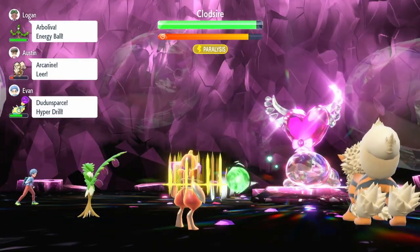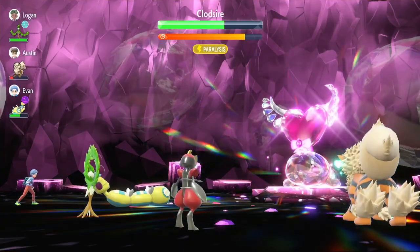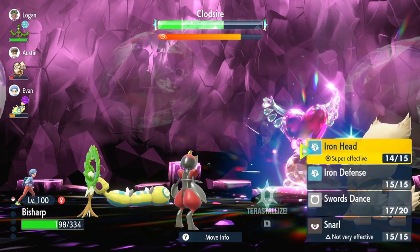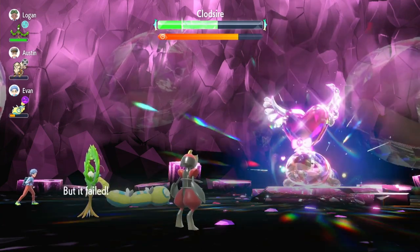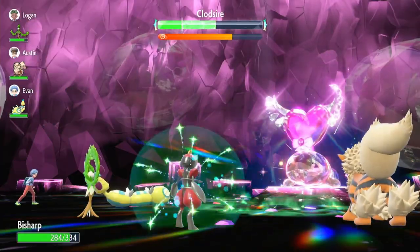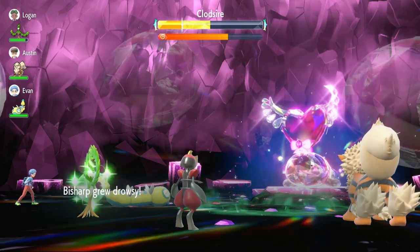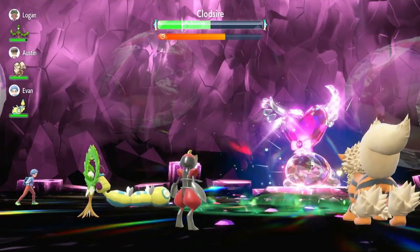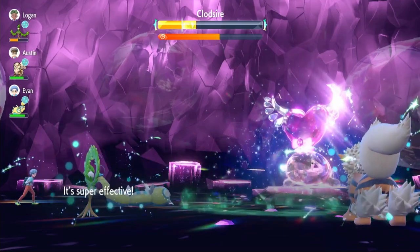We use Swords Dance again and we fall asleep — time to heal up. We use Swords Dance again wanting to be at plus four before attacking. We use Iron Head doing a lot of damage, the shield goes up after one attack. It uses Yawn three times back-to-back, two of them fail. We heal up to get rid of sleep. Arboliva finally gets its Seed Sower out. We use Iron Head again, please just flinch — not one flinch all game.